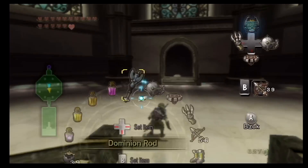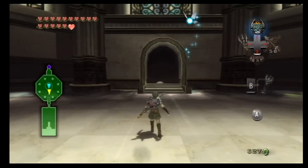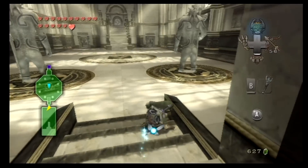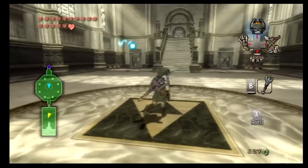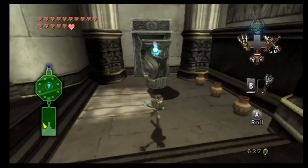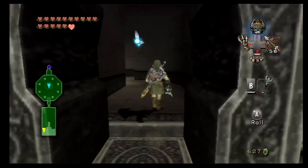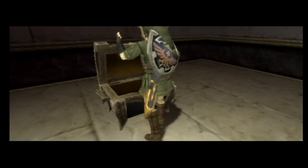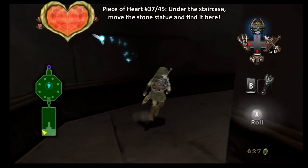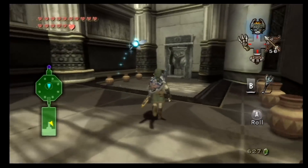We're not gonna save quite yet because we're not out of the woods - literally, we're not out of the Faron Woods yet. Here we are back in the Sacred Grove. That just sounds so Irish. We're heading back and we don't need the Dominion Rod for a while. There's gonna be a lot of things we want to do. We're heading over here to grab this statue and move it out of the way - we got another piece of heart!